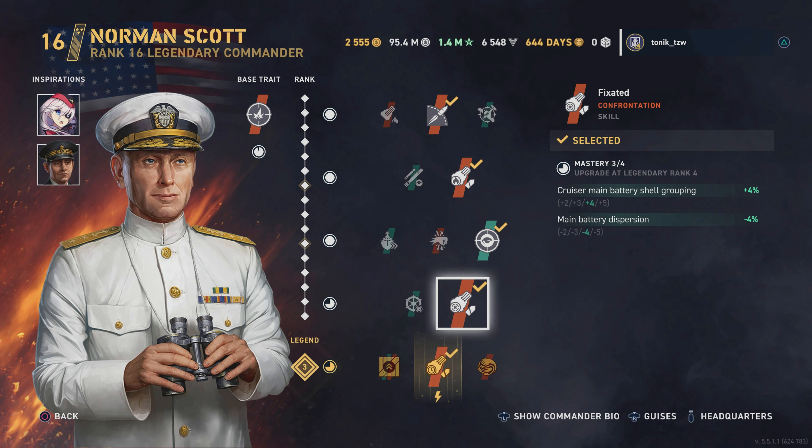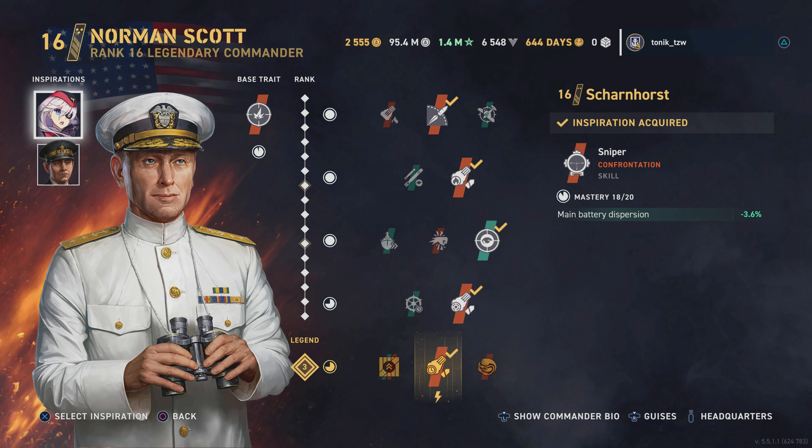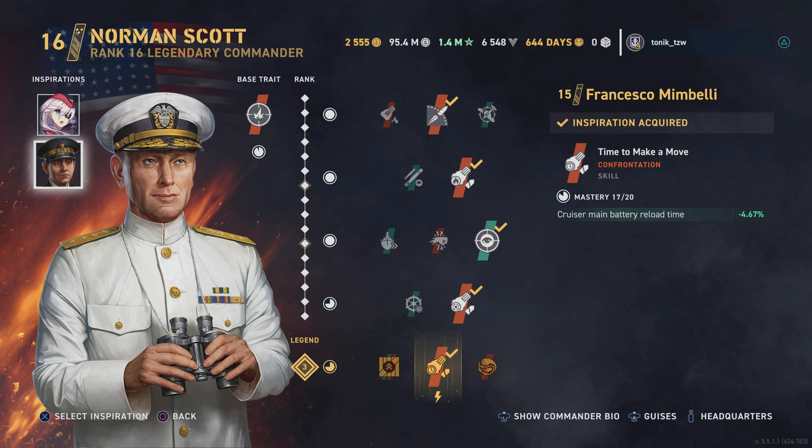Survivability is key in this ship. Next we've got Fixated to increase shell grouping and reduce dispersion, because the shells are quite floaty. For our legendary skill we are running Refill Station to reduce reload time and also gives us a bit of extra range when close to friendly ships. Inspirations: Scharnhorst for reducing main battery dispersion, and the second inspiration is Francesco Mimbelli, who further reduces our reload time.